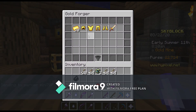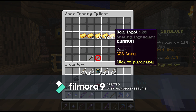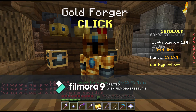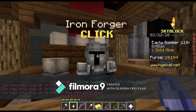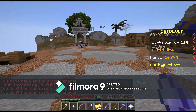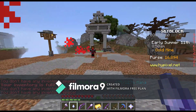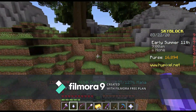Coming over here to the gold forger, we can buy 20 pieces of gold for 110 coins. That is actually over twice as good of a deal as normal. So we're gonna buy as much as we can with that. Maybe this is how some of the richest Skyblock players actually became rich — they just rolled through here, did this a few times. Like, I don't have any more inventory space. I gotta go back.